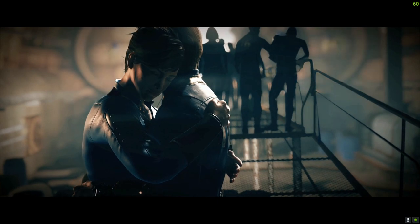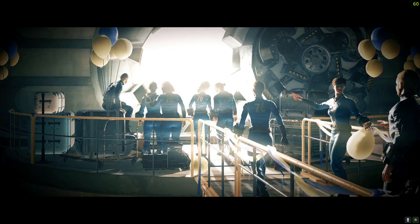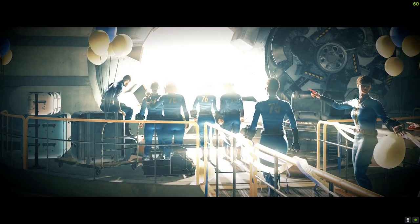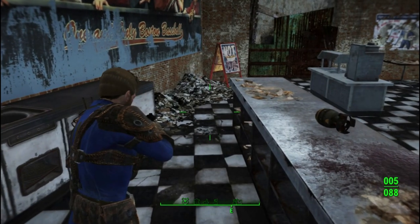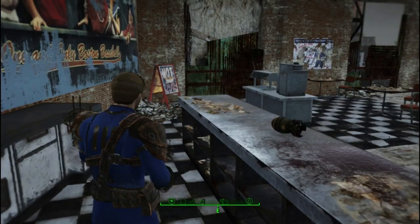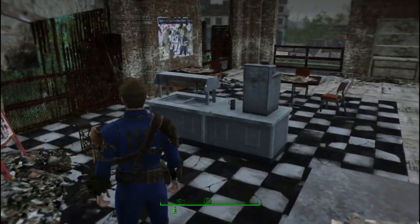Each d20 that lands at or below the target number is counted as a success, and each task has a difficulty level that requires you to get a certain number of successes to pass the check. You can spend action points to buy extra d20s for your roll, increasing your chances of success, and any successes you get over the number required to pass are converted into action points you can spend later.